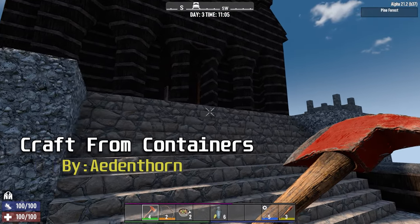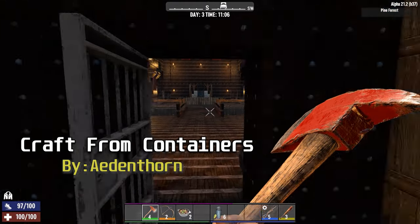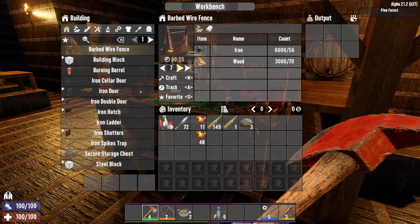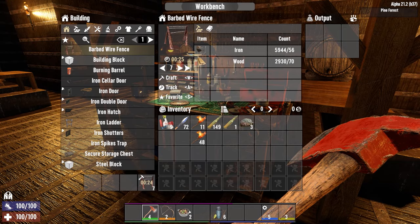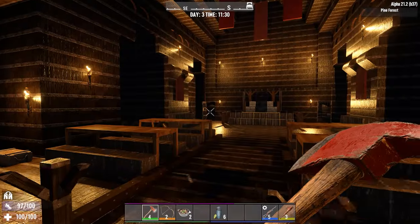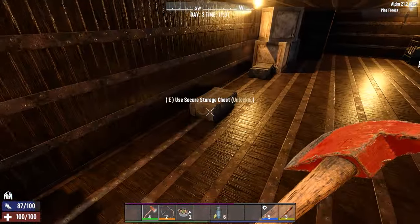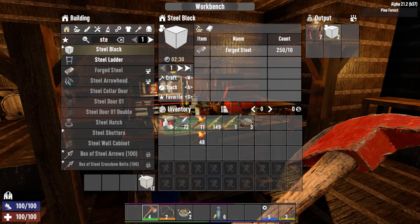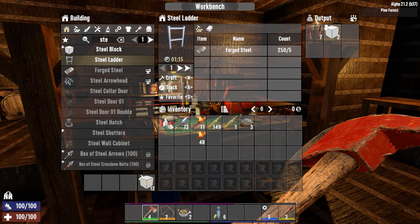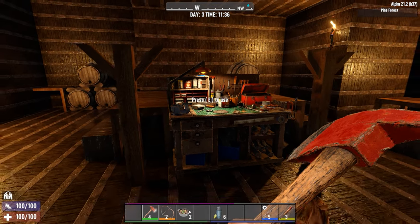Next up is a personal favorite of mine, Craft from Containers, created by Aidenthorn. It lets the workstation that you're using consume from the chests around it for the crafted item. The distance the chests can be from the station itself is also pretty far. My chest at the way back of the longhouse here has the forged steel in it for the crafted block, and yet it's still letting me use it. It's a pretty handy mod, especially for the later horde nights when you need to craft tons of stuff. I recommend it for players that need tons of ammunition and other things crafting from their boxes.